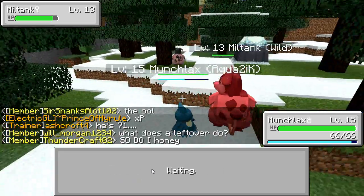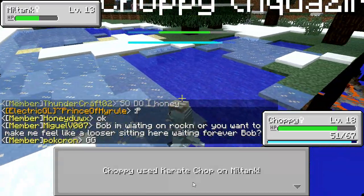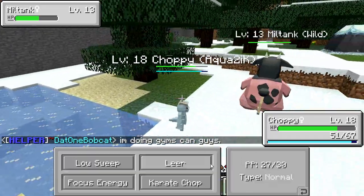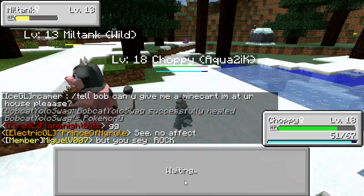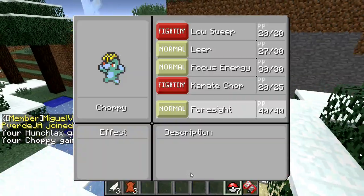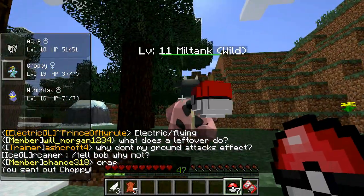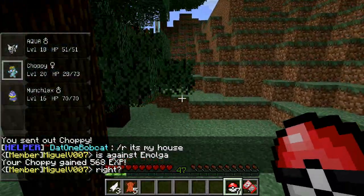Once they start combining Milk Drink with Defense Curl that gets really hard. I'm going to come in with Choppy and Karate Chop. That didn't even do that much — let's Leer. This thing's only level 13 and it's growling too — Growl, Defense Curl, Milk Drink, that is something else. I'm going to attack the next Miltank with Choppy before it has a chance to set up any Defense Curls. Got more leather — awesome.